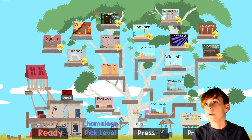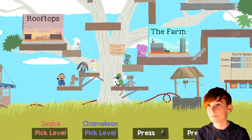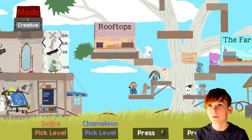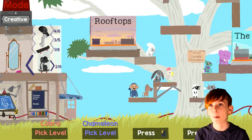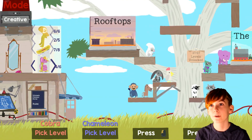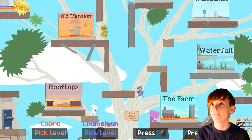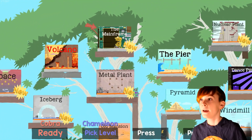There's the volcano, metal plant pier, nuclear plant, the mainframe, iceberg... So yeah. Let's start off by checking out the new levels — like space and the ballroom. I've been to space; it's cool, I guess, but it's really easy. I want to try the ballroom.